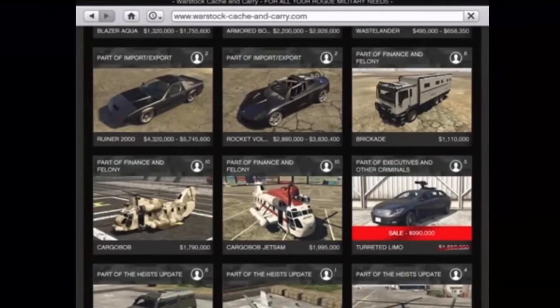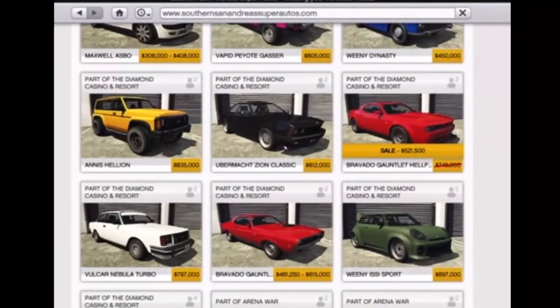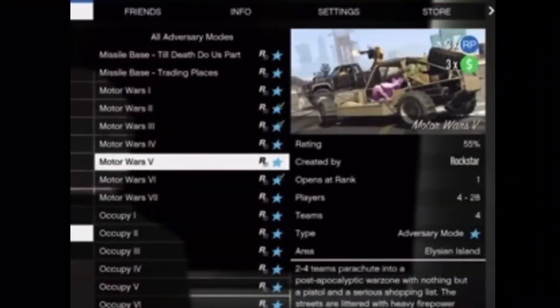We also have the Turreted Limo on sale for 40% off — it's not the most practical vehicle by the way. We also have the Bravado Gauntlet Hellfire, which is quite a wanted vehicle, and that is going to be 30% off as well.